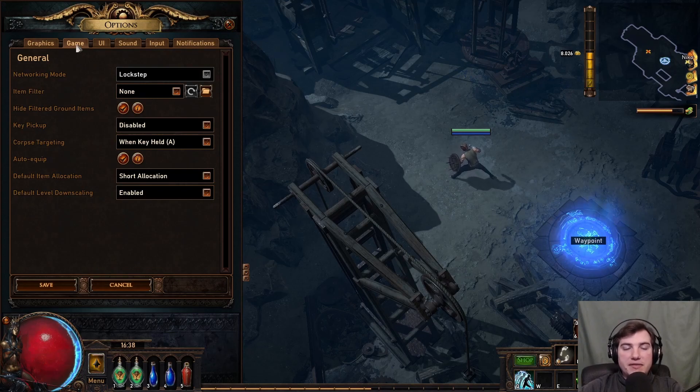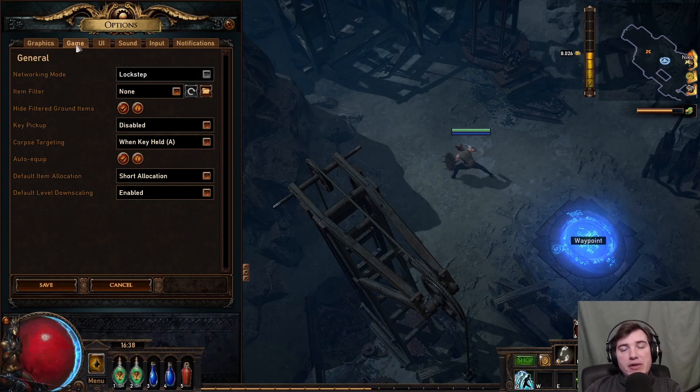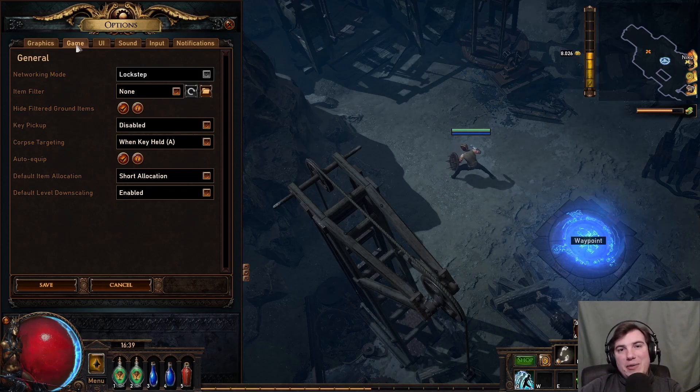Next, something very important: the networking mode. We have three options — Automatic, Lockstep, and Predictive. If you play hardcore or don't like dying a lot, I definitely recommend Lockstep because you will immediately notice when the game becomes laggy and have time to react. With Predictive you sometimes don't notice lag right away, and suddenly your character walks into a void zone and you die. So if you don't like dying or you play hardcore, Lockstep is definitely the option for you.